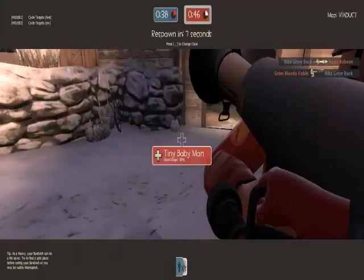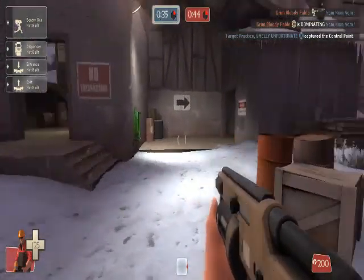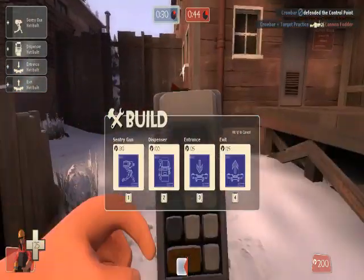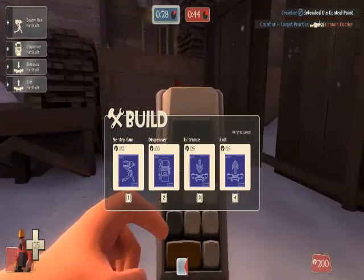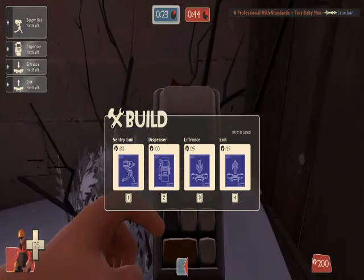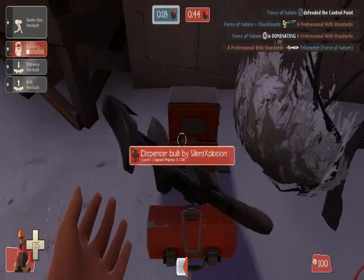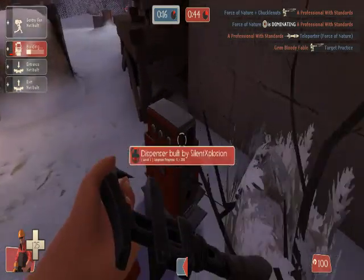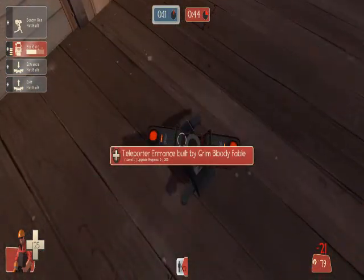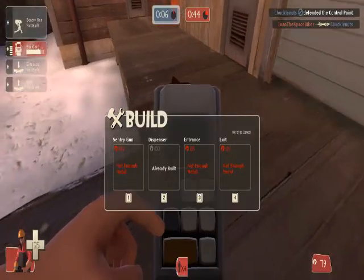Next I'm going to be showing you Engineer. As you can see in the upper left-hand corner, it says Sentry not built, Dispenser not built, Entrance not built — all the things you need to build. Hit 4 to bring up the build menu. In the bottom right-hand corner you see a scrap meter — this is where you build things. I need to build a teleporter, but I don't have enough metal. How do you get metal? You either find some ammo pickups or use what's in the dispenser cabinet.